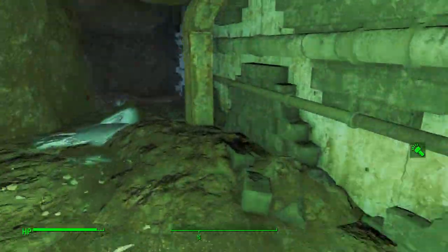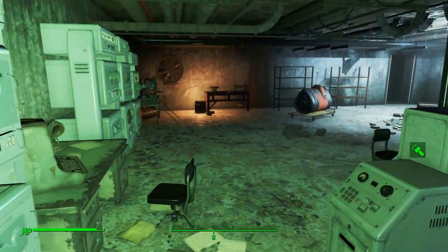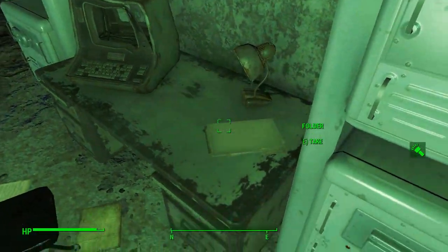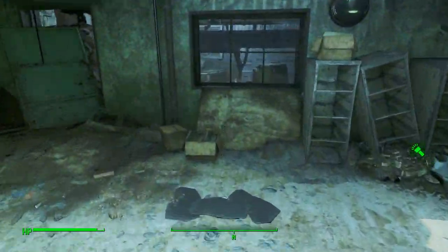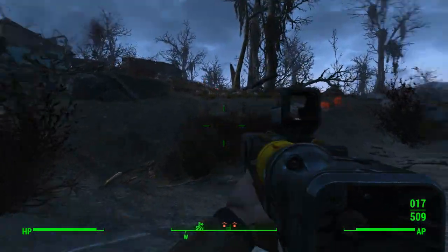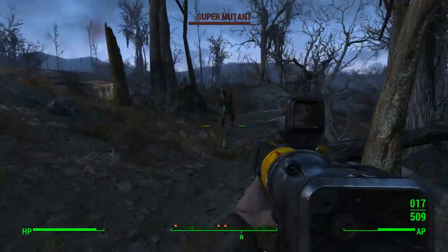Alright, back to Greentop Nursery we go. Right near there is supposed to be that quest to find one guy's Minutemen ancestor's personal stuff. I'll go ahead and knock that out too. See you over there in a sec. Come back and Greentop's under attack - let's get in and help them out.